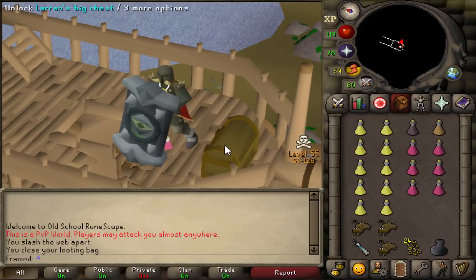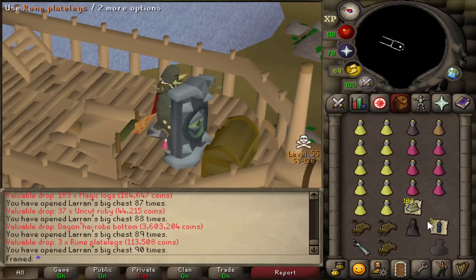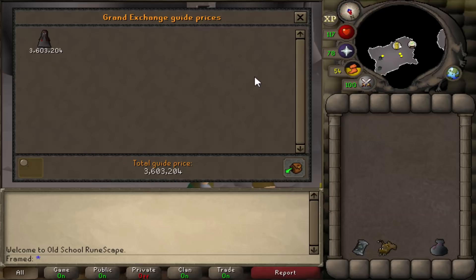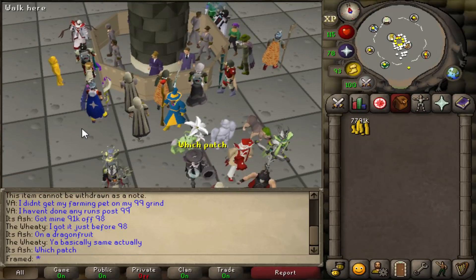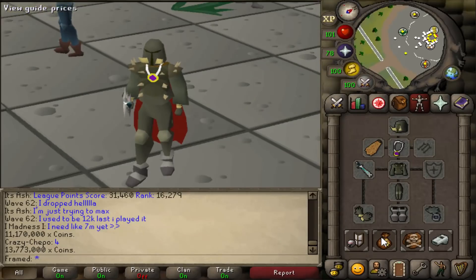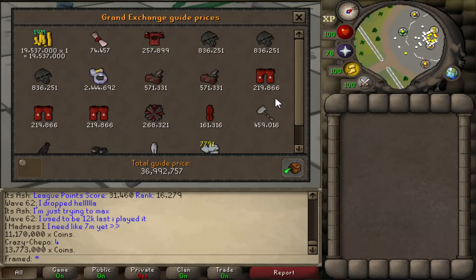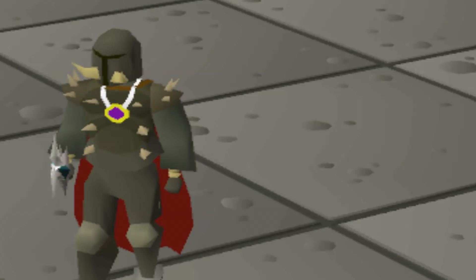We have a total of 24 keys - let's see if we get anything good. Dagon High robe bottom - that's nice! The bag has 4.2, almost 4.3 mil, and the robe bottom is 3.6 mil. Total loot from the chest: 7.7, 7.8 mil. The total loot from PKing in the new Slayer Caves after one week comes out to 29 mil without the keys PKed, and 36 to 37 mil with the keys. Overall, is it worth it? No, probably not. Merry Christmas!